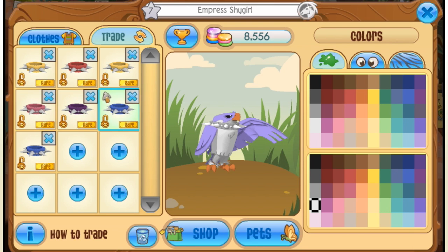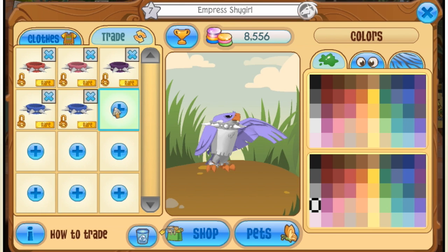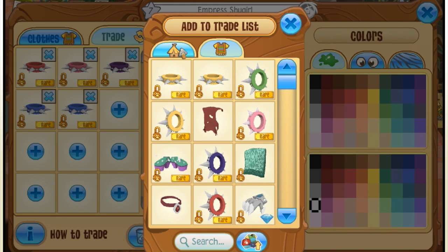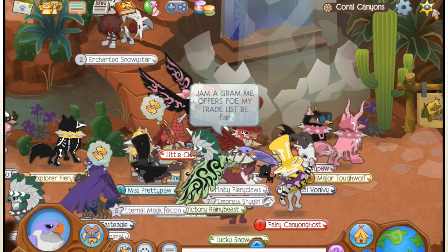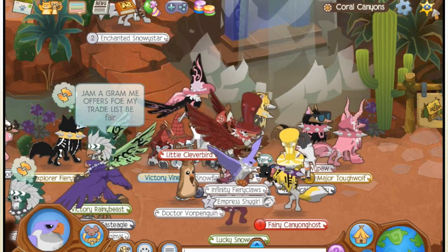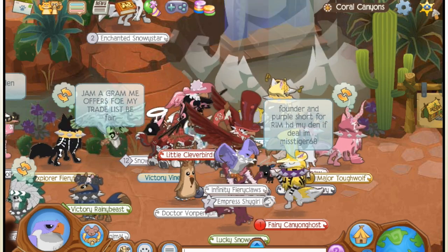We got in total seven spike wristbands. We also had a green short collar which we got two den betas for. I admit that was a bit of an under-trade for the short collar — I had one short wristband and one long wristband, but I was the one who asked for that because I thought it was long, but it was short.